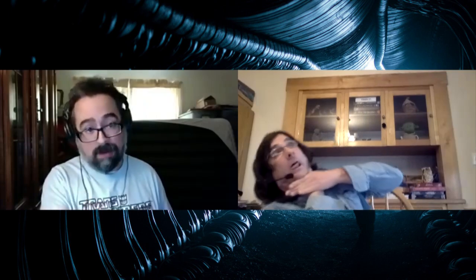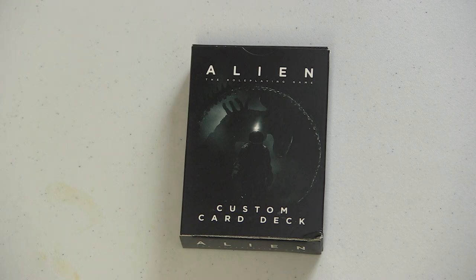Let's say you and I are battling each other — we're both marines having a big disagreement. We each roll our dice, and if I have more successes, more sixes than you do, then I win. Same vice versa — if you have more sixes, you beat me up or something like that. It's a simple system. They also advise getting the cards that come with it.